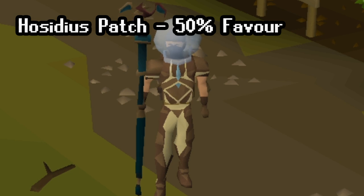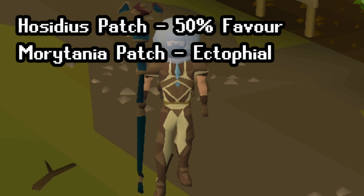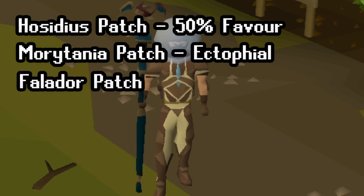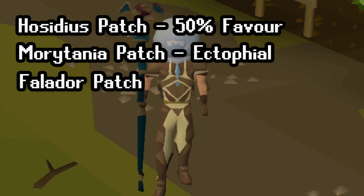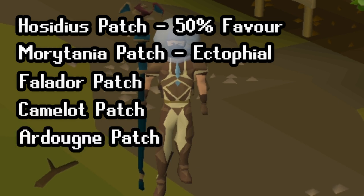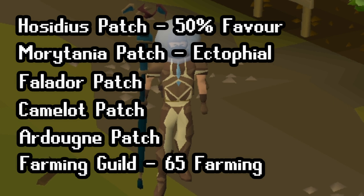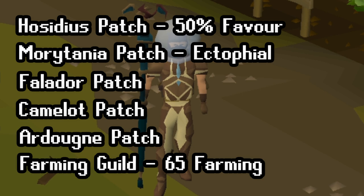We've got the Hosidious patch which requires 50% favour in the Hosidious house. We've got the Ecto one as well, that's just in Morytania, just by where the Ectofunctus drops you, and for that we require Ghosts Ahoy. We've also got the Falador one just outside the castle. For that we can use the Explorer's Ring from the Lumbridge and Draynor Diary, or a Ring of Glory or the Falador teleport. We've then got the Camelot patch, the Ardy patch using Fairy Ring BLR or the Ardy Medium Cape, and then the Farming Guild using Fairy Ring CIR or the Skills Necklace, which requires 65 Farming to access.